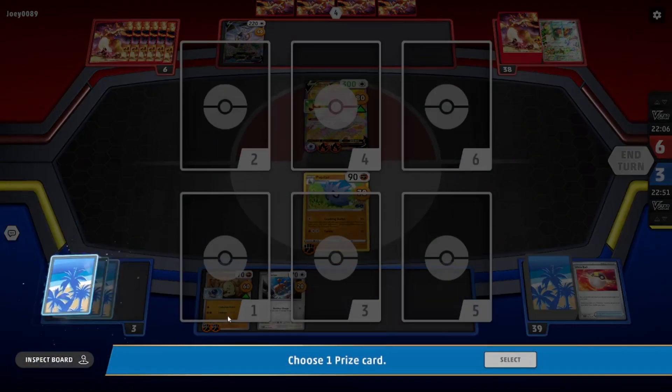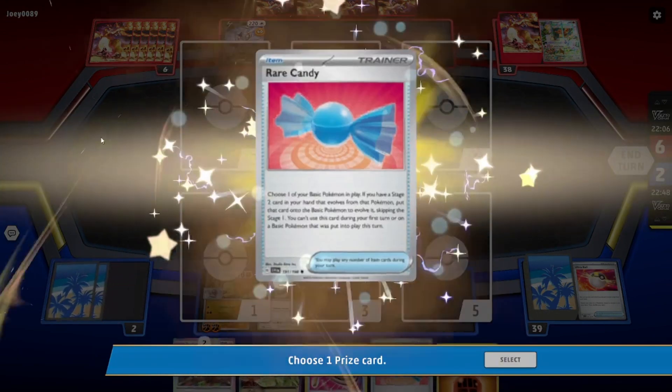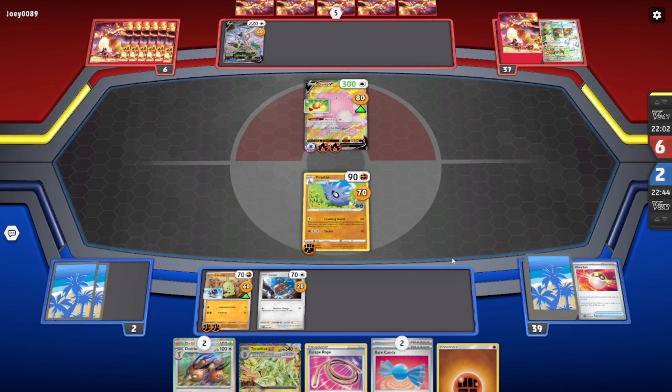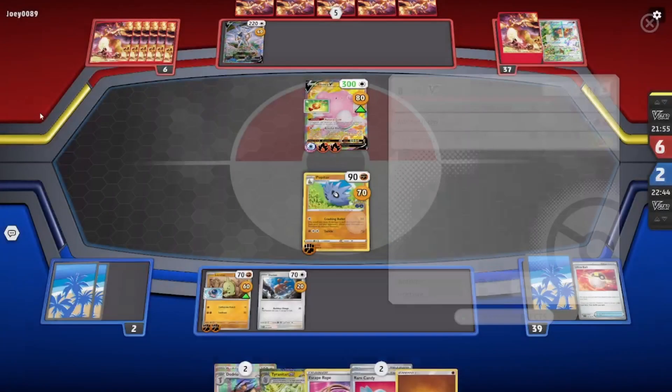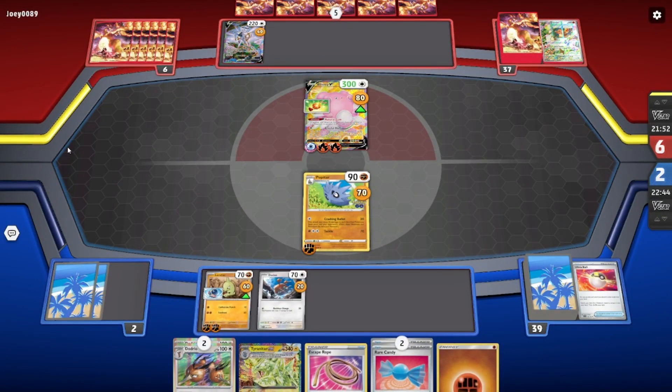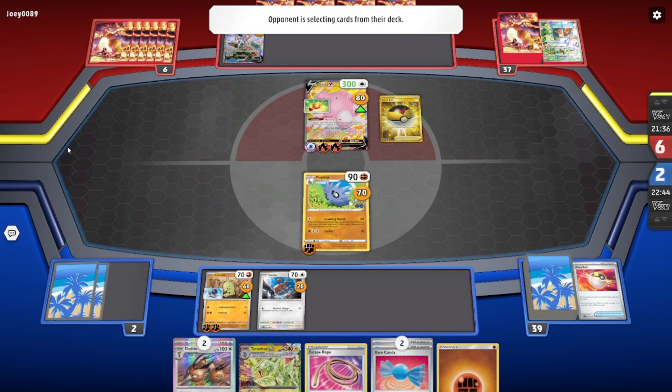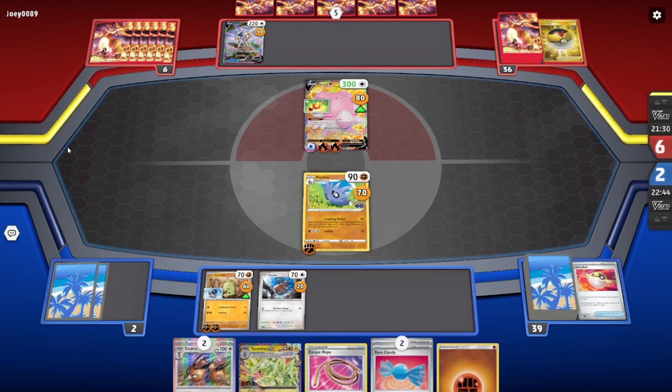A very weird game — Pupitar was not what I thought I'd be attacking with at all. Getting some damage on the bench is good, though getting my Larvitar down to 10 HP does make me nervous. Having a 3-prize turn with Pupitar, having taken 4 prizes in total with Pupitar, is pretty insane.